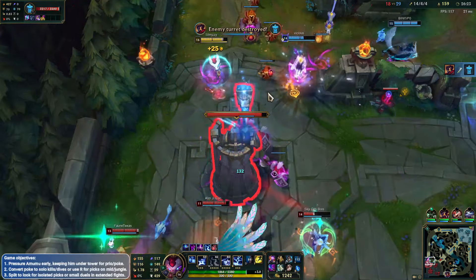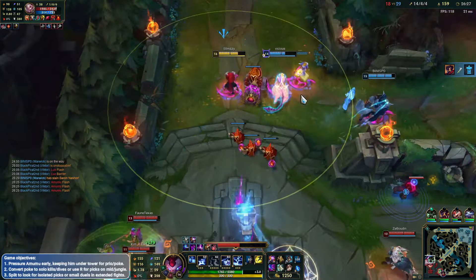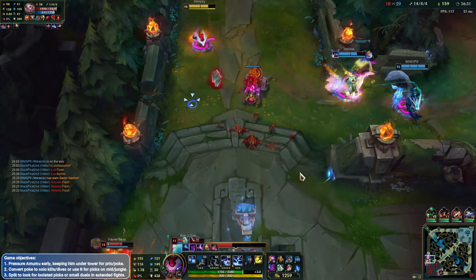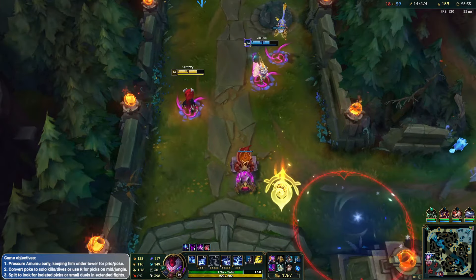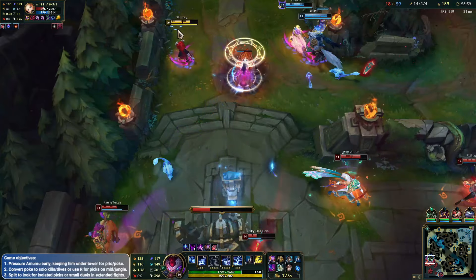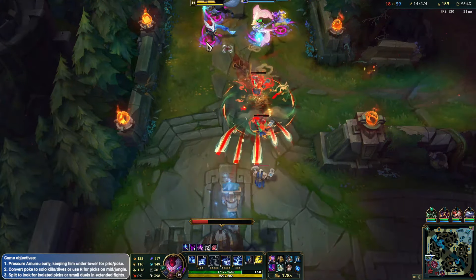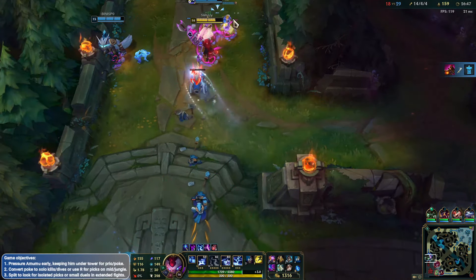We should be able to siege here hopefully. Hit the tower as much as I can. Wow, that Smolder hurts man. Victor again getting the bot side — we don't need to pressure too much. I can go for the flash R here, but I don't have Zhonya's like I normally would do on Kennen, so it's going to be a little bit rough. Just let Victor do his thing there, we're going to continue to chill out for a little bit. I'll keep my stacked up W.